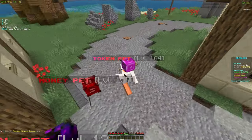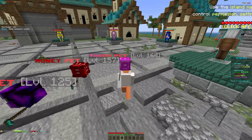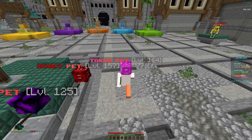We're going to be maxing out our grinder, opening some crates, and so much more, so stay tuned to the very end. Let's get straight into things and open up some crates on the cloud store. If you guys are looking to purchase anything, use the creator code YKLO at the checkout — it should pop up on the screen and you will save 10% off any purchase you make.